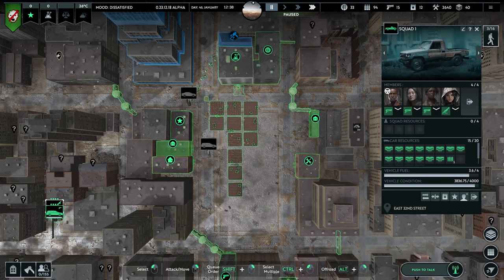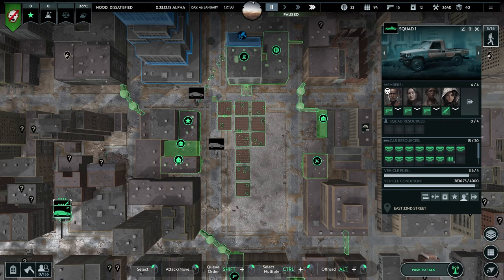Hey guys and welcome back to another episode of Infection Free Zone. On today's episode we will be building the Empire State Building and we're going to adapt it fully into the biggest shelter in this run.